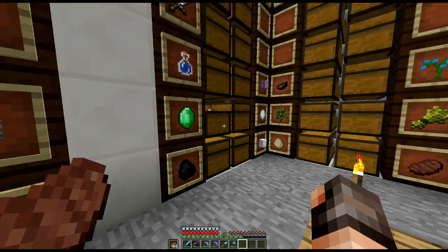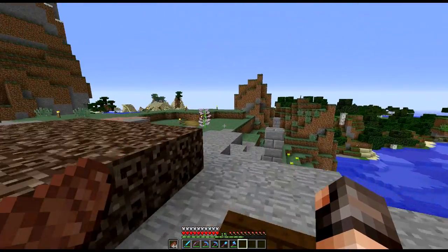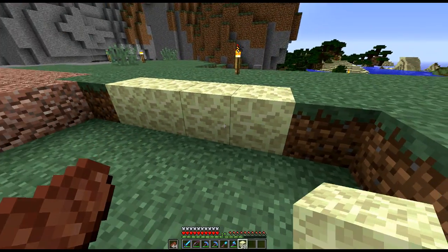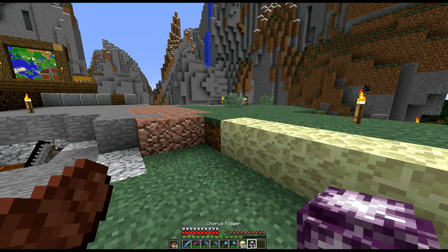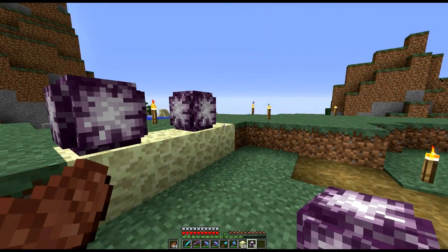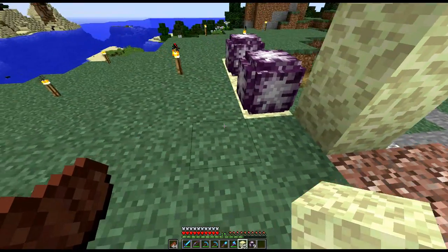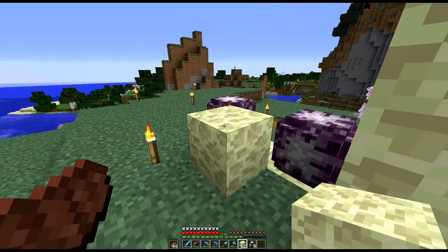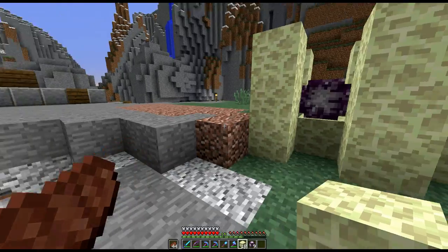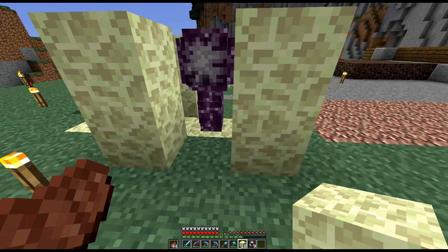We're going to have to do something about our diamonds — down to 15 and 4. Now, let's get some chorus flowers down and growing. I've been doing a little bit of experimenting with these in creative to see what they do. If you stick them freely, they will just grow randomly in lots of different directions. However, if you actually position something next to them, you can see that one's grown straight up — it will not grow to the left or right.